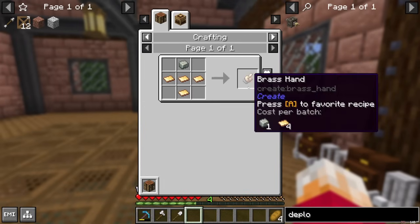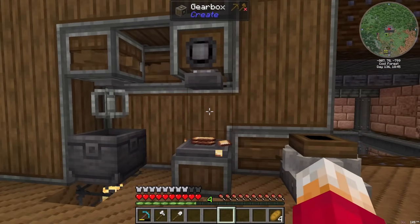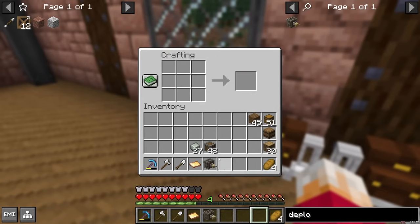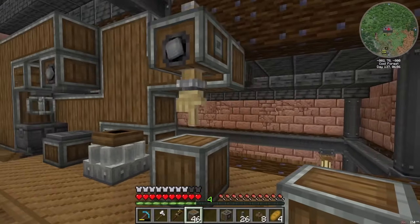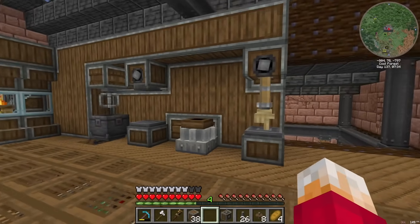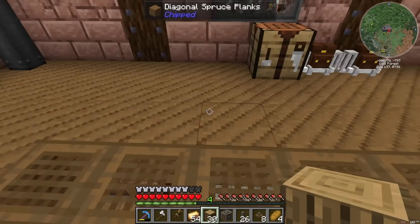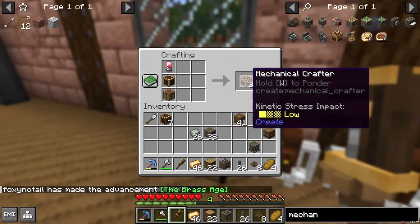So I need a brass hand, which means I need brass sheets and then some bits I've already got. Let's grab these brass ingots, stick them on my press - which is a lot faster than it used to be. Now I can make a brass hand and then a deployer. I need to add it onto here somewhere - it looks like it wants a depot as well. So let's grab one of those and shove that just there. What an amazing looking little wall. So, mechanical crafter then - electron tube, brass casing, crafting table. That should be just a case of putting down a bunch of logs, giving them a quick strip and sticking on some brass. You get three of them.